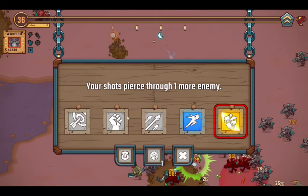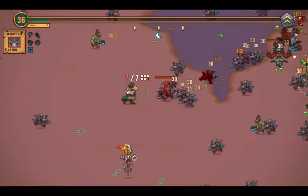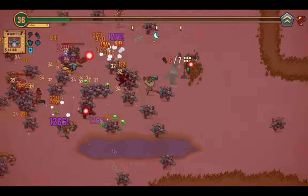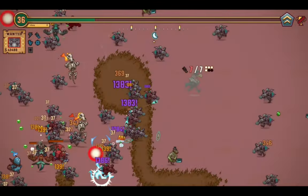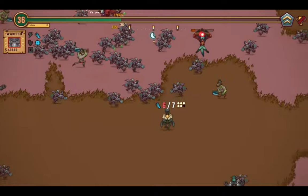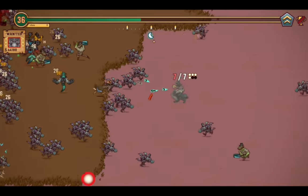I'll take these shots piercing one more enemy please and thank you. Here's another deputy — this is the part where the game is actively trying to end the run. The enemies have gotten faster, stronger, and they hit harder now. Or maybe they hit the same as always. Now I'm dealing with two deputies at once — I think the game has reached the lack of fairness stage, or maybe it's all the old deputies I didn't manage to kill in time.